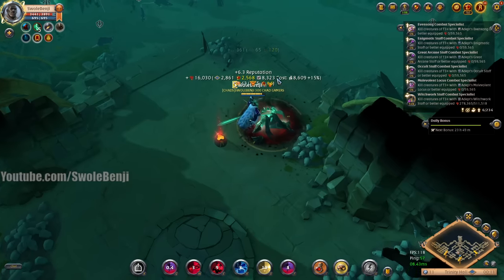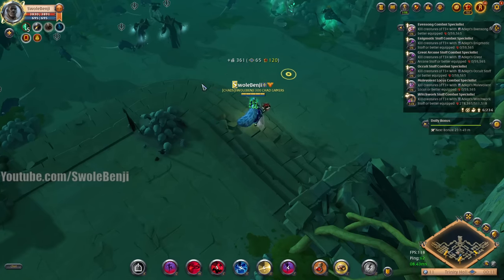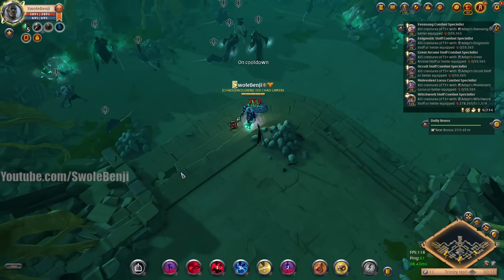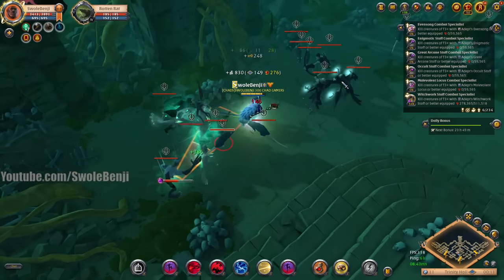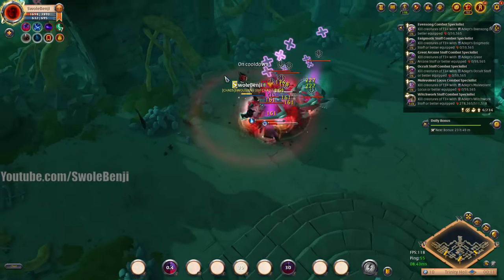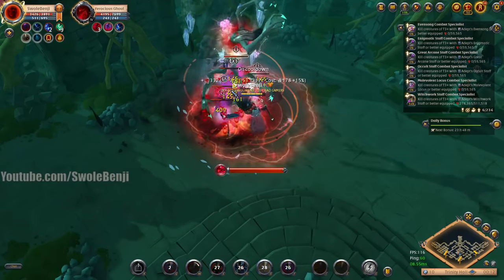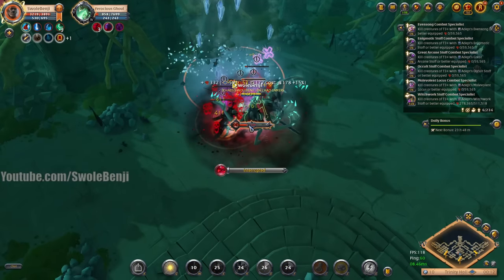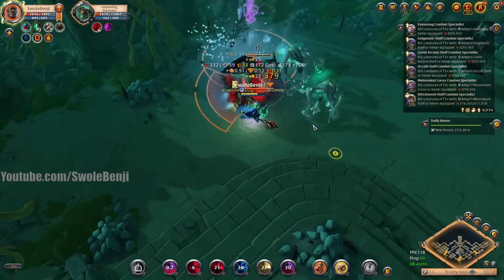Archer, wizards, archer — I like this side. Going to grab these boyos and then these. This little trio is dangerous — look at my HP dropping. I've got to spam my abilities now. Hit all of them in a laser — they were in a nice little line for me. Melt their HP. These are beautiful pulls, really nice pulls.